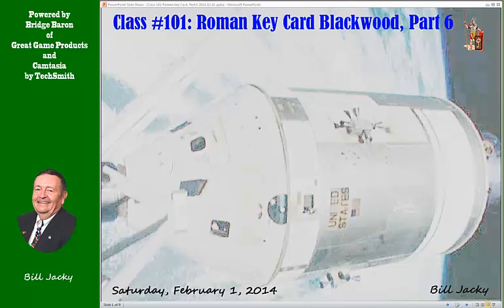Welcome to Bill's Bridge Corner, Saturday, February 1st, 2014, Class 101, Roman Keycard Blackwood, Part 6. We are going through the sequences for which Roman Keycard Blackwood begins with the minor suit agreement, and there are several. We're continuing the process as we go through it today.